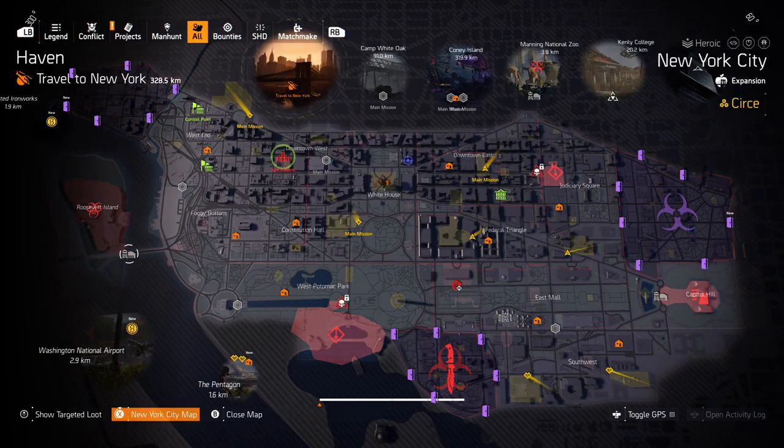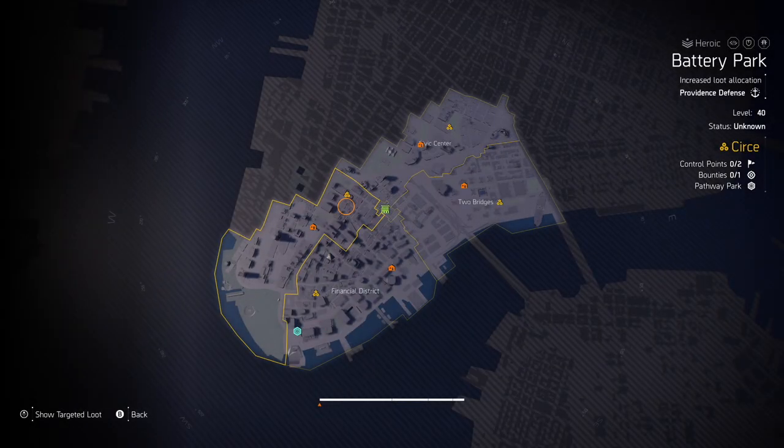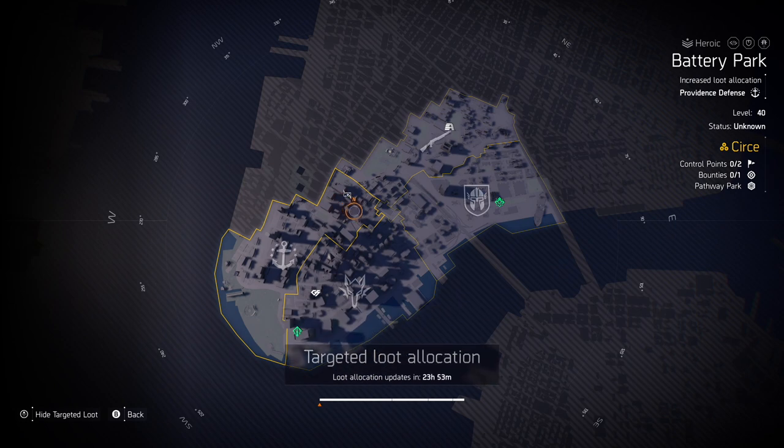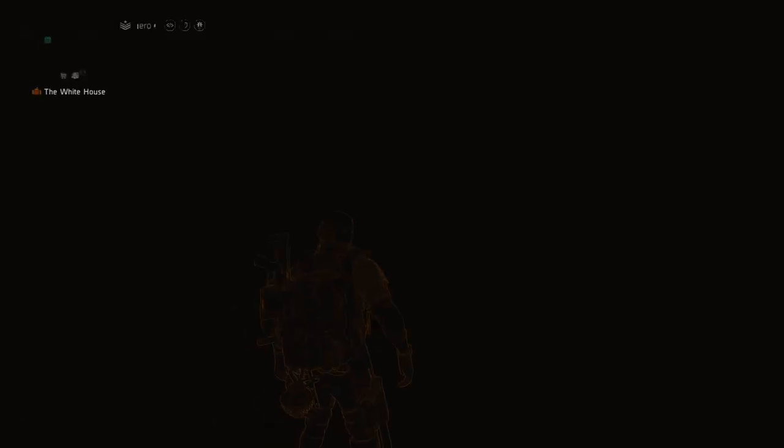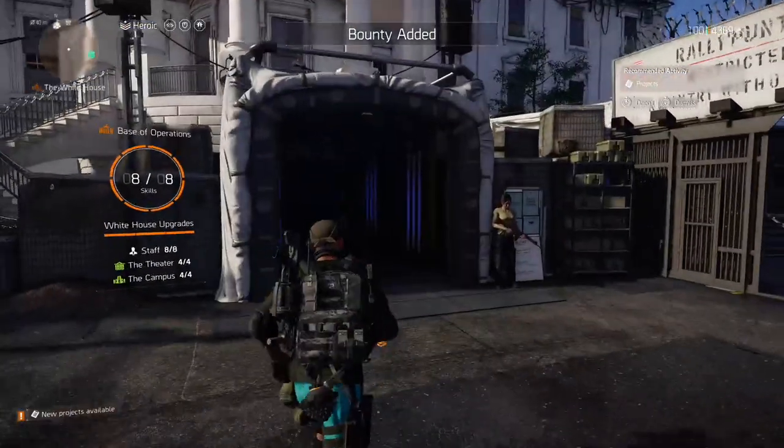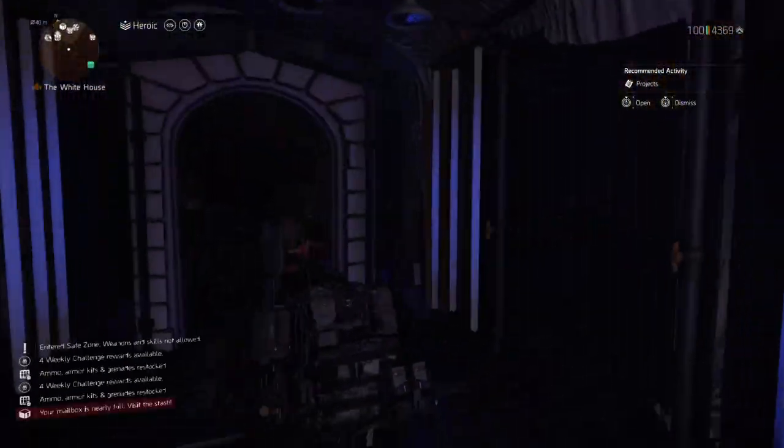First of all, you can check the targeted loot map right now — if you need something, you can see where you can get your wanted item. I would recommend you to farm the Dark Zone today for Murikami knee pads, and I really recommend finding ones with armor regen as a second attribute, or maybe crit damage, or for a hybrid setup skill damage.